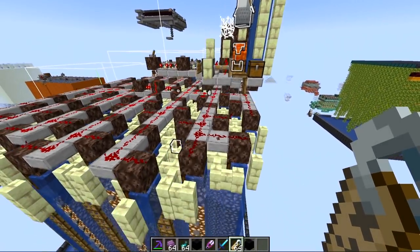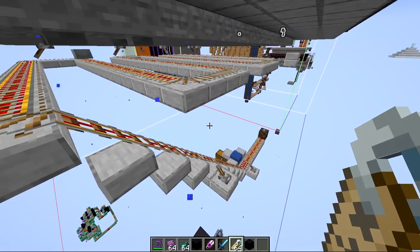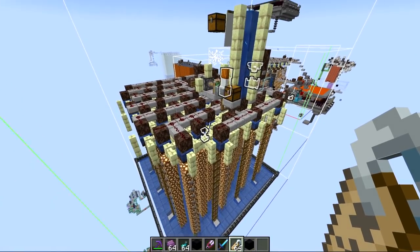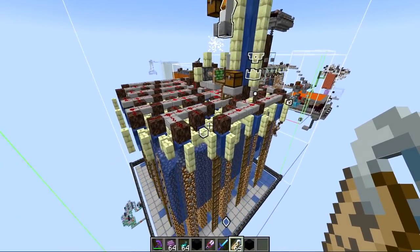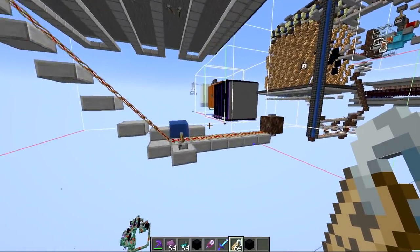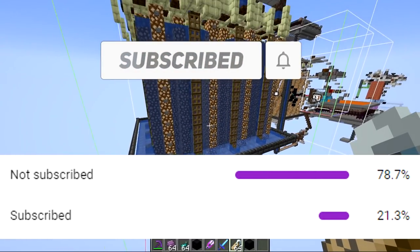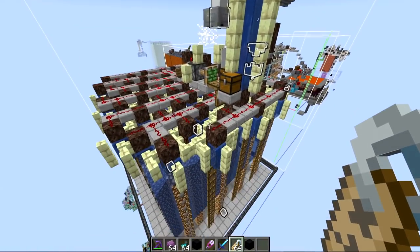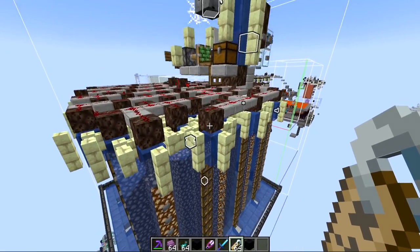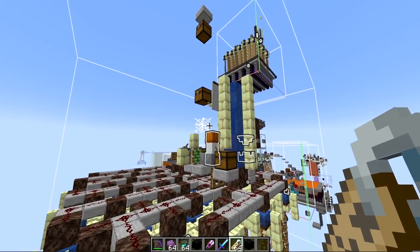The build itself is pretty much the same all the way to the bottom, with just a small rail system at the base. This design is meant to be simple and easy to build in survival, yet it produces 32 shells per hour. I specifically designed this farm to have extremely low rates of failure — if you ran it for two years 24/7 it would only fail once, and it ran for 500 hours straight with no problems.